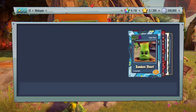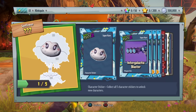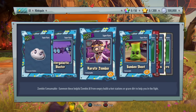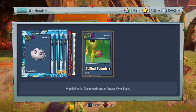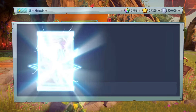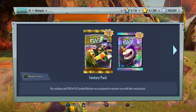We get another Wondrous Pack of Greatness. We get a piece of the Vampire Flower — Vampire Flower is one of the best sunflowers ever! We also get Intergalactic Blaster, Karate Zombie x5, Bamboo Shoot x5, Pinchy Crab, Boxer Beatdown, and Spiked Pounders. Then another Phenomenal Character Pack — we get Captain Cannons. That's two Captain Deadbeards unlocked today!